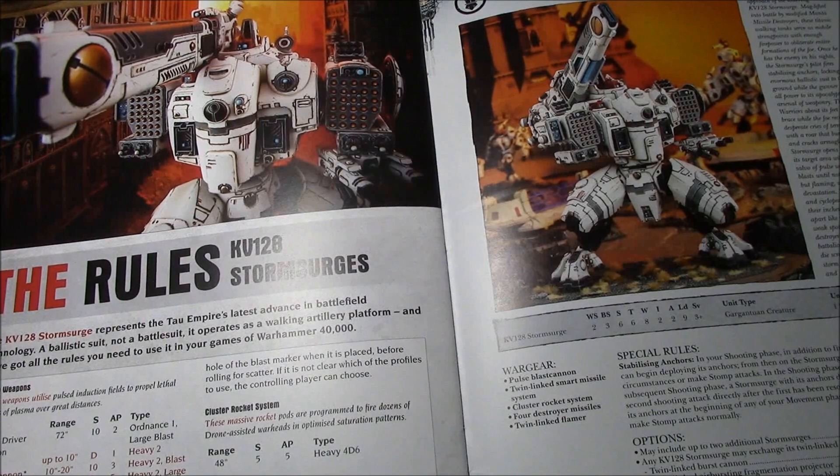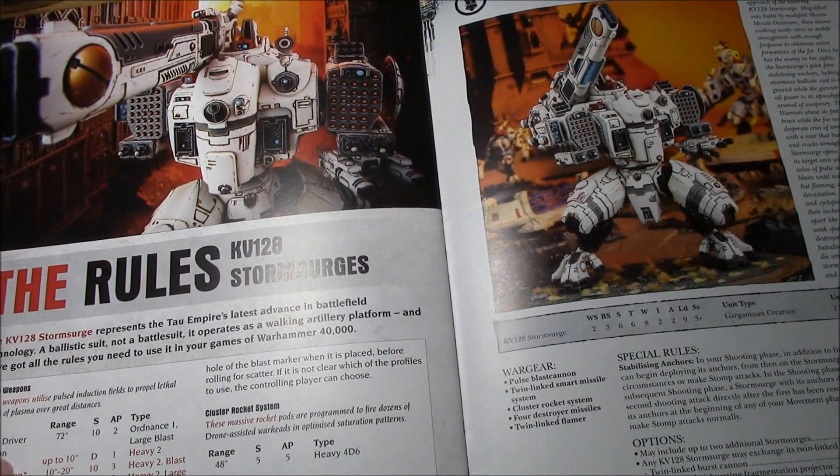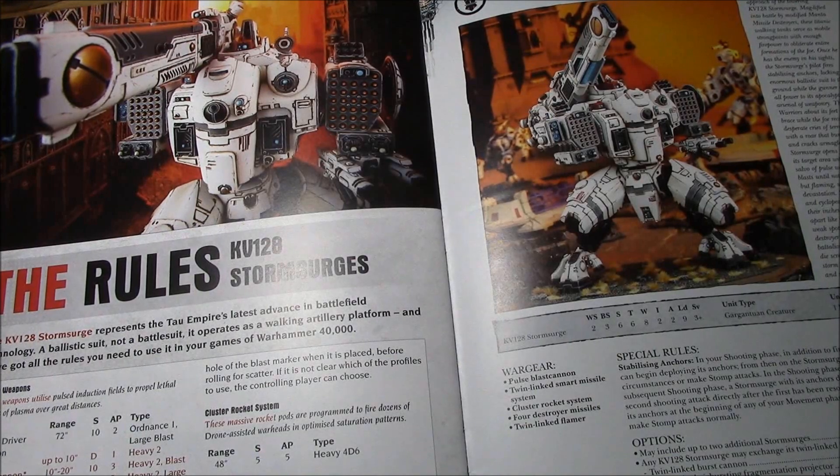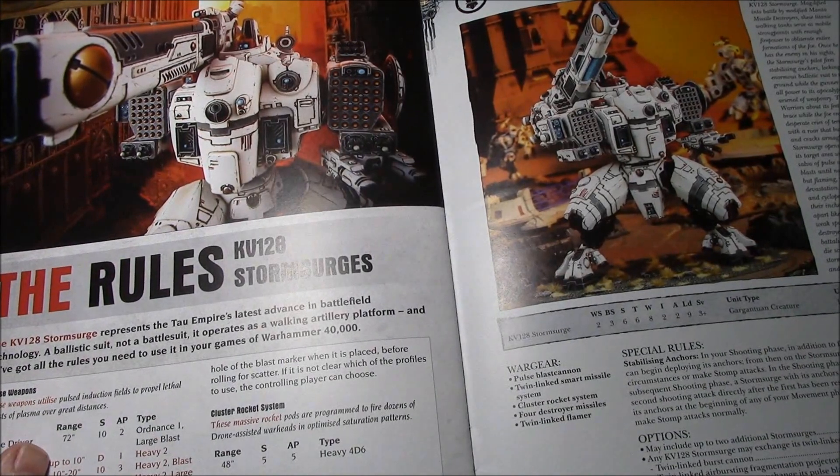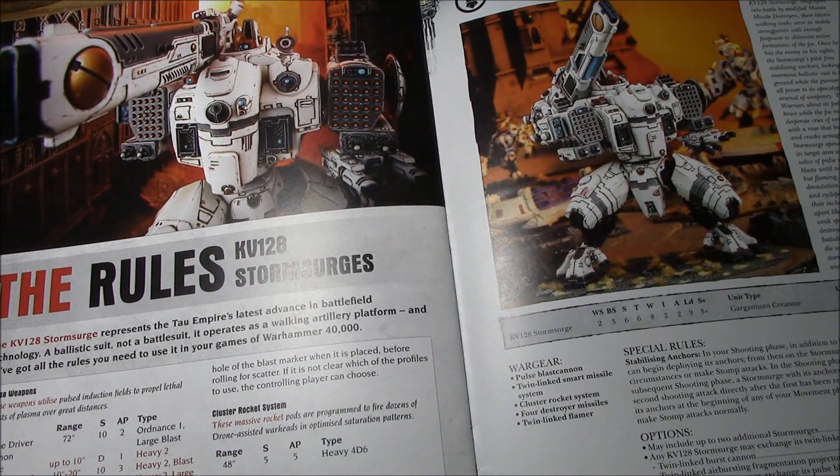Its main weapon is the Pulse Blast Cannon, which has a 30-inch range with different effects depending on distance. Up to 10 inches: Heavy 2, Strength D, AP1. 10 to 20 inches: Strength 10, AP3, Heavy 2, Blast. 20 to 30 inches: Strength 9, AP5, Heavy 2, Large Blast. Overall, this weapon is horrible — absolutely ridiculously underpowered. Having a 30-inch range on something designed not to move is stupid. If something is 10 inches away from you, you've already lost. These ranges basically need to be tripled — up to 30, 20–40, and 40–60 inches — then it would be a much better, useful weapon.